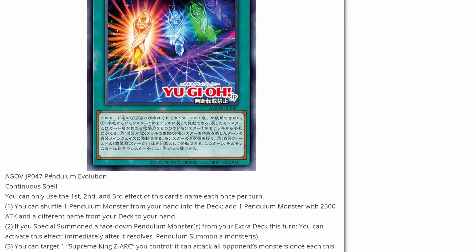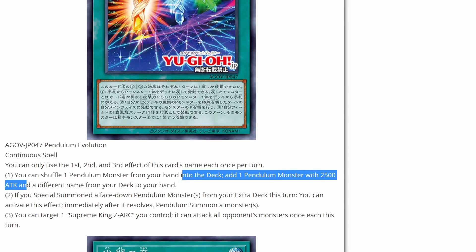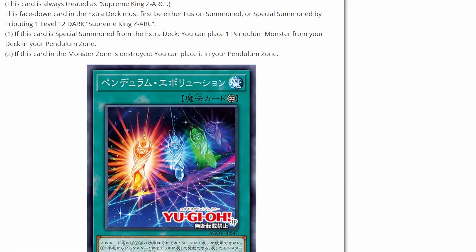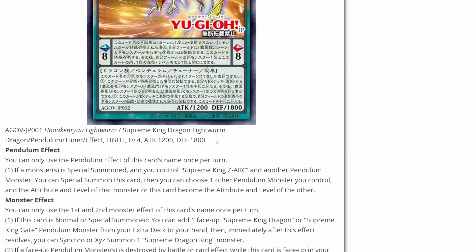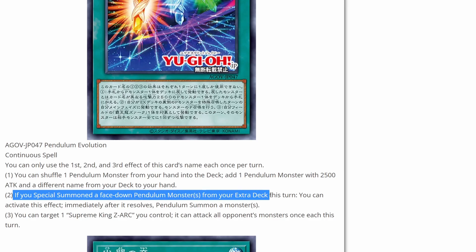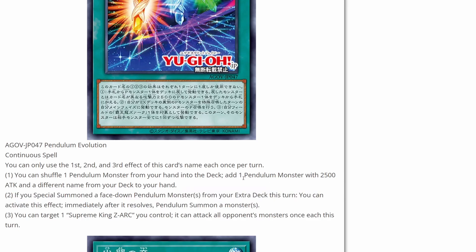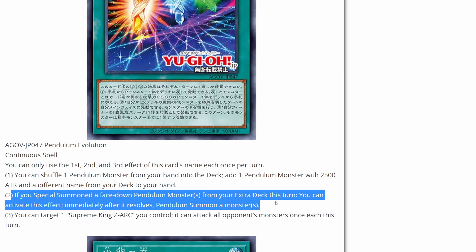And here we have a new spell card — Pendulum Evolution, a continuous spell. You can shuffle one pendulum monster from your hand into the deck and add one pendulum monster with 2,500 attack with a different name from your deck to your hand. The targets I'm guessing are Odd-Eyes or the Supreme Gate Magician — this guy also seems to be a 2,500 attack monster, so there should be a good amount of targets. If you special summon a face-down pendulum monster from your extra deck this turn, immediately after it resolves, you can pendulum summon a monster. It looks like this lets you pendulum summon more than once, which seems pretty powerful if you can stack your hand with more cards and reuse that.